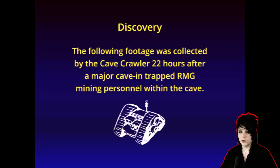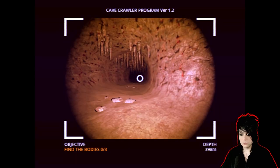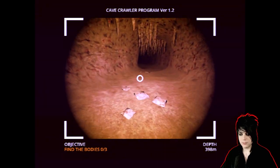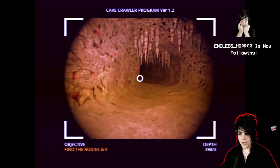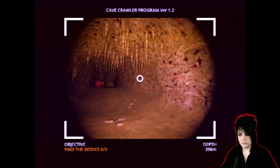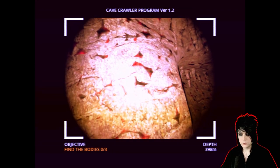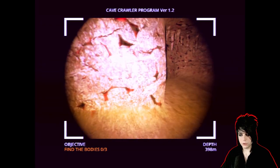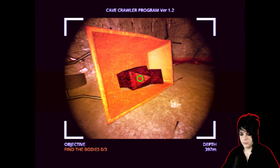The following footage was collected by the Cave Crawler 22 hours after a major cave-in trapped RMG mining personnel within the cave. Now everyone's trapped in here — now we're gonna find three bodies, all the mining personnel and researchers got trapped. I have a theory already: I think this cave is kind of alive, purposely trying to trap and kill miners. You can see crystals on the walls are already forming.